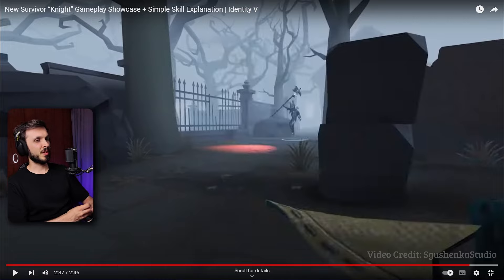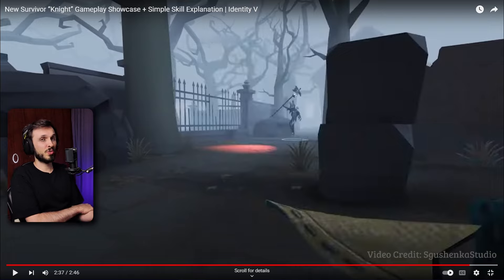My initial thoughts are that he seems like an alternative to Journalist. The ability to stun and negate abilities is very useful as a harasser. He doesn't need to be the one chased - you could go next to somebody else kiting at a certain distance of the hunter and just predict that he's going to attack that person, and then they get stunned. Disable their abilities against Anne, for example - you can do Anne cat stop, but for other people essentially.